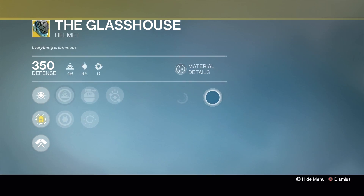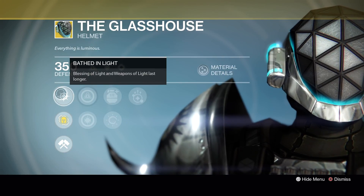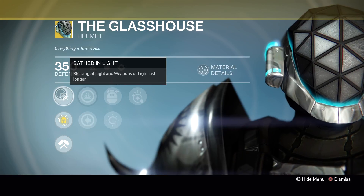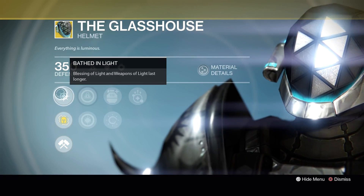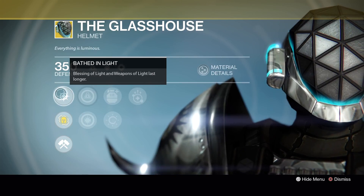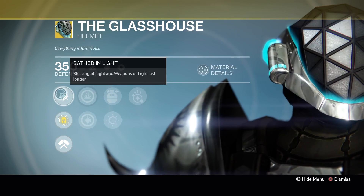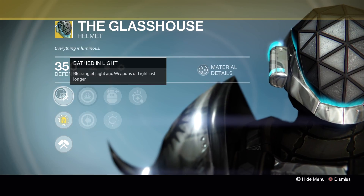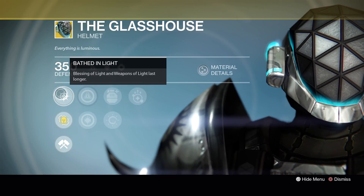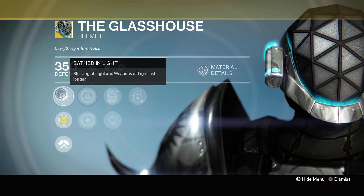First, for the Titans we've got the Glass House with Bathed in Light, Blessing of Light, and Weapons of Light last longer. That's pretty cool, but for me when I'm running a Defender in PvE and I really want to feel protected, I'll go with Helm of Saint-14 so anything that comes in my bubble is dead. This can be good — you pop a bubble and everybody can spread out and still have the effects of Blessing of Light and Weapons of Light. You still run it fairly frequently in raids, but there are just better exotics.